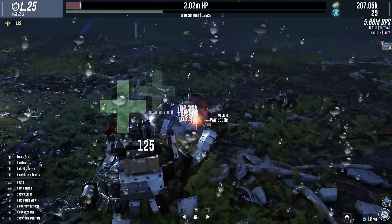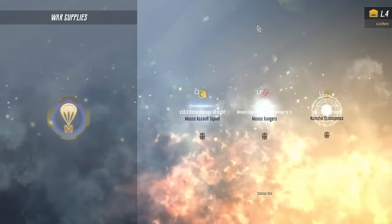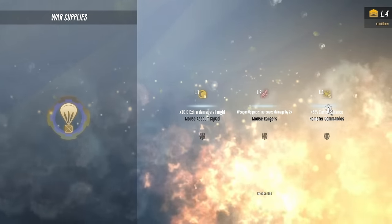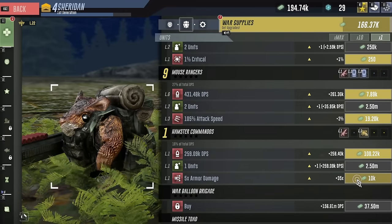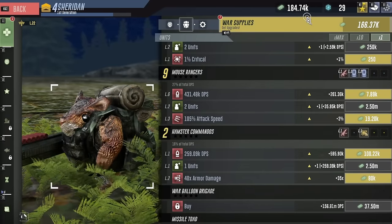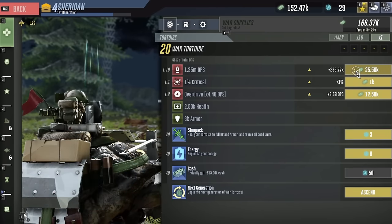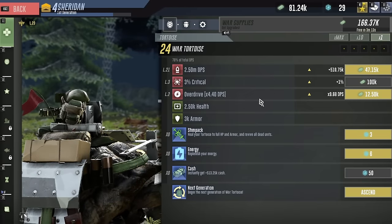Now we can start moving. Let's get some more war supplies - extra damage at night, that's interesting. But maybe I should increase the commandos since they just showed up. We can give them more armor damage - I like that idea. We can give a few more worthwhile things to the War Tortoise, and maybe upgrade the critical chance - 3%, that's not much.